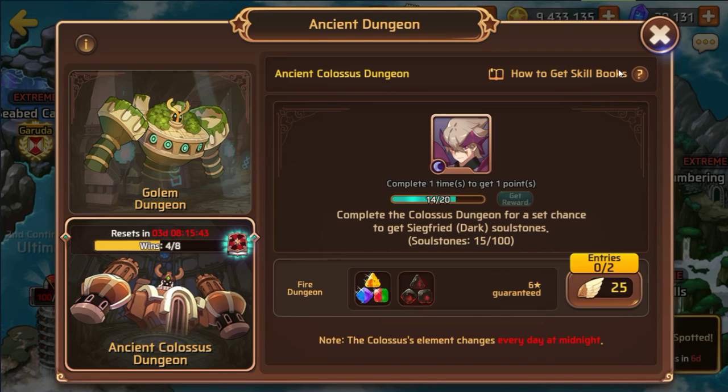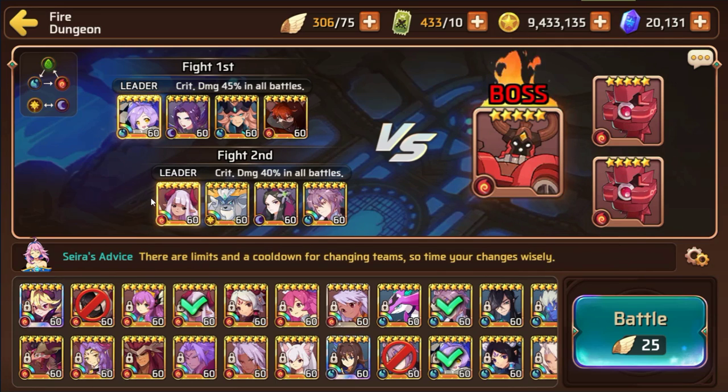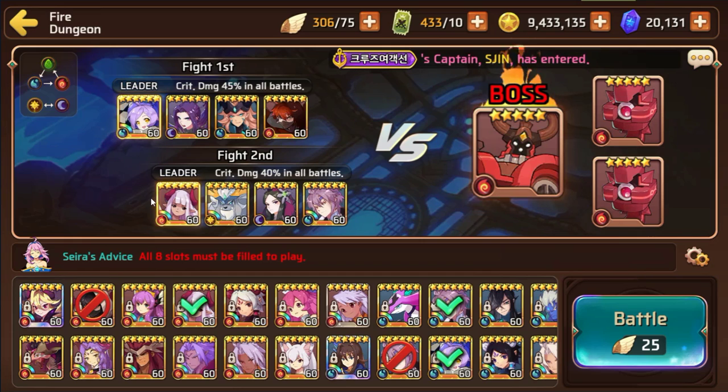I will always recommend people to have a crit damage lead with courageous strikers. Unfortunately the way that Colossus is built you can't really go for survivability — you're better off just nuking the boss. You want to have max crit, max attack, some decent resist, and high attack sub stats for your mons. I definitely recommend your courageous strikers to have 100% crit rate, especially if you're going to be using a crit damage lead.